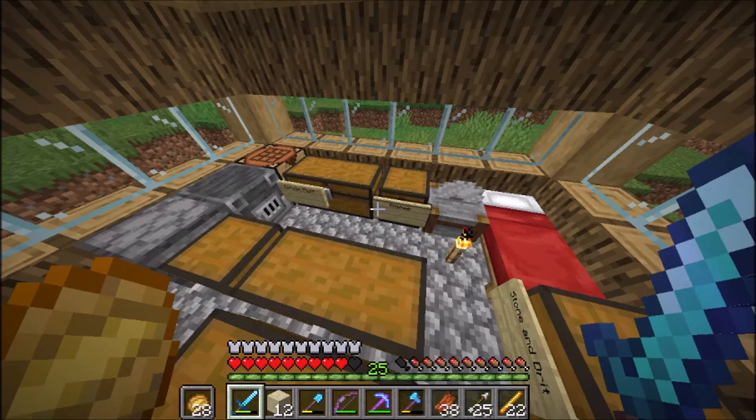When the eye of ender goes backwards, that's when you know that it's at the correct location. Oh everybody, the eye of ender just went backwards and it broke. Well, great. We know that it's this way then.